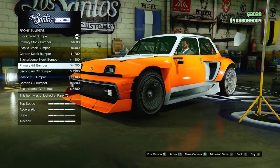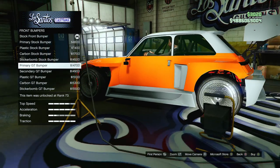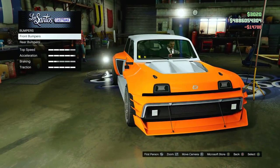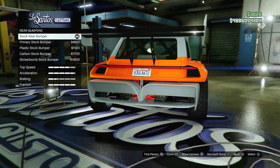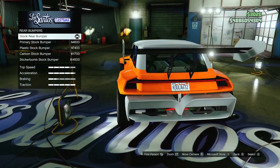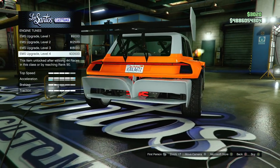With the orange color, I actually really like how the primary bumper looks on there. I'd rather go with a primary GT bumper for the front. I kind of like the skirts and back bumper being the secondary color. For rear bumpers, I really like the stock one — I don't like any of the others much. Let's also get the engine upgraded all the way.